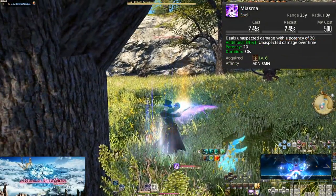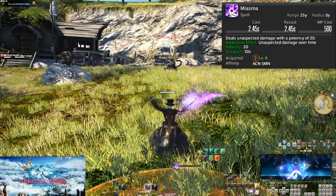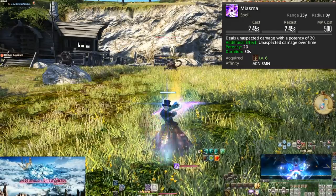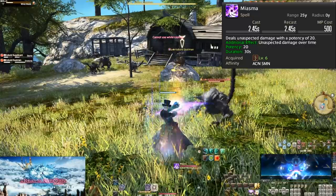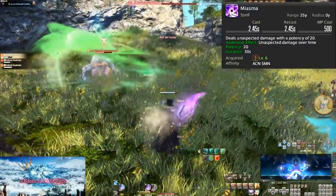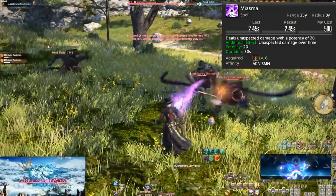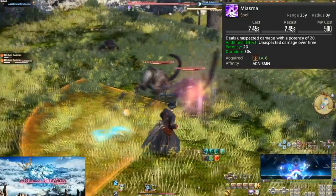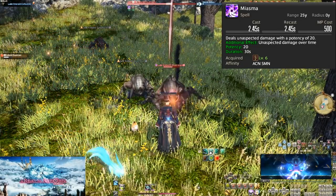Level 6, Miasma. 500 MP cost and not an instant cast. It does 20 potency on hit and a 200 potency DoT, much like Bio, so in total 220 potency. So now we have 2 DoTs, with Miasma being slightly stronger thanks to the initial hit. We can use Miasma, then Bio, and then return to spamming Ruin until everything is dead.